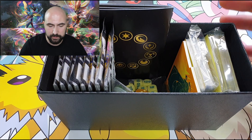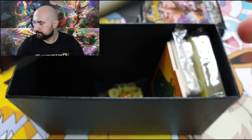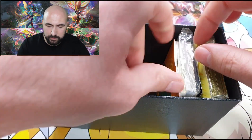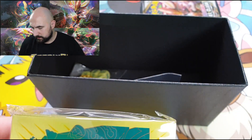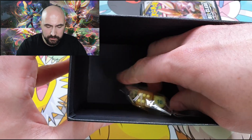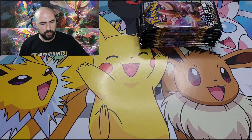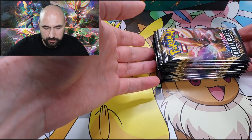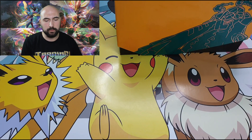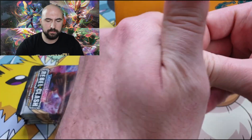Even though we already have these three trainer cards, I would actually really love to pull the Galarian Darmanitan and the Frosmoth as a golden secret rare. That would be amazing! Inside you have eight booster packs, the dividers, the energies, your code card, the awesome sleeves, the dice, and the counters. The last time we opened the Elite Trainer box from Rebel Clash, I think the pulls were actually really good. It was actually a video for a charity we raised against Covid-19. But let's open up these packs first.